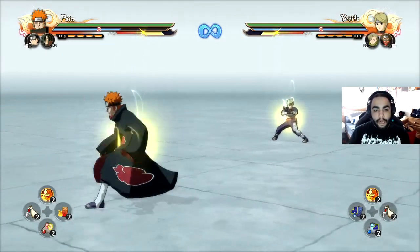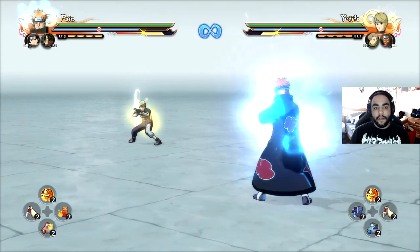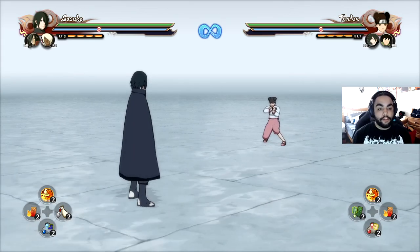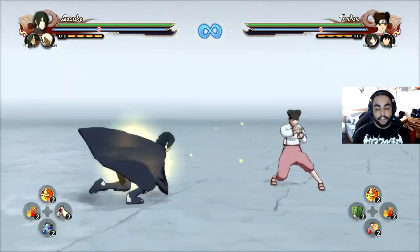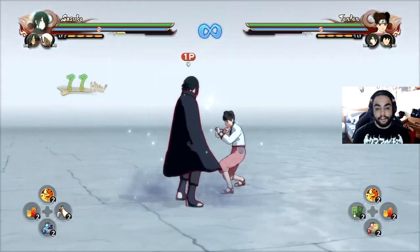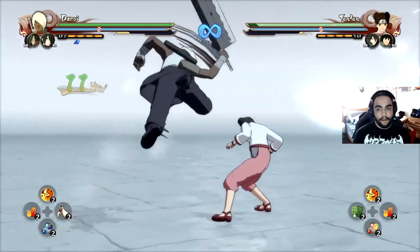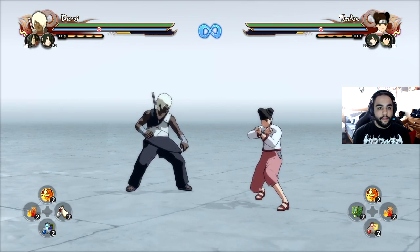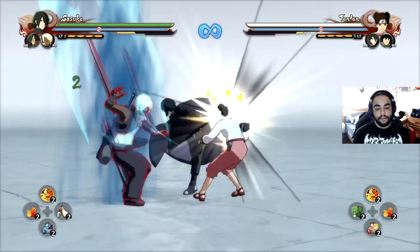Now I'm going to show some other characters and scenarios as to why sometimes this is good and sometimes it's not. I'm introducing two more characters that can do it: Sasuke the Last and Darui. With Sasuke the Last, he actually has it in his universal up combo — that's pretty cool. But with a combo like that, I don't see much of a point because Sasuke has a combo switch with so much stun.